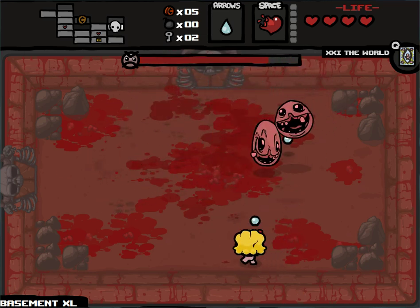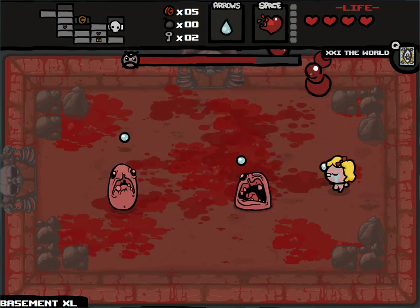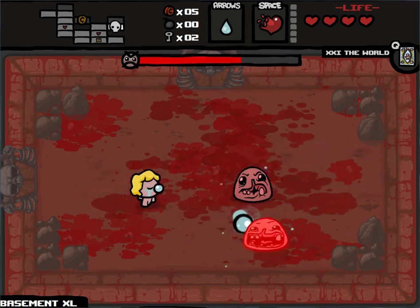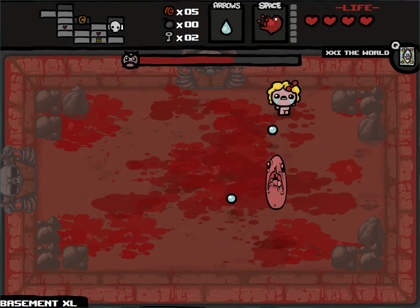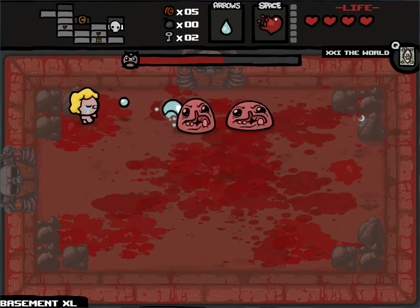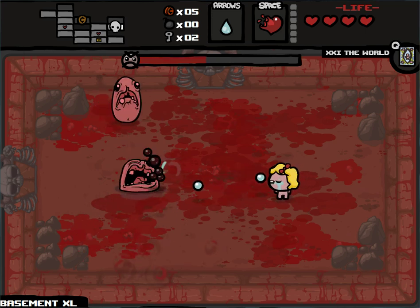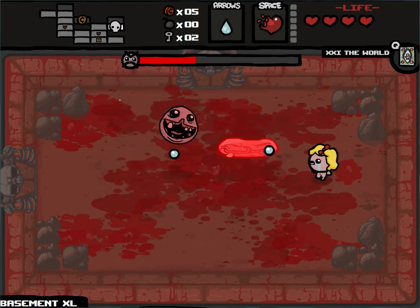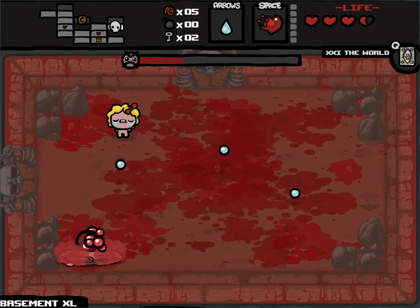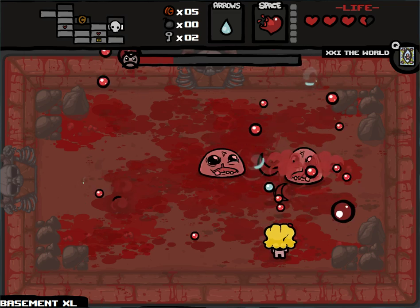Pretty much you just apply normal Monstro strategy. And even when they split up a little, you just keep circle strafing, and you should be able to avoid them. Just keep shooting, but don't worry about hitting. One thing that — unlike the Binding of Isaac subreddit — I'll always say if I give someone advice: worry more about dodging than landing hits. Because you can land hits while dodging, but you can't necessarily dodge while landing hits. So it's all about what you're focusing on.